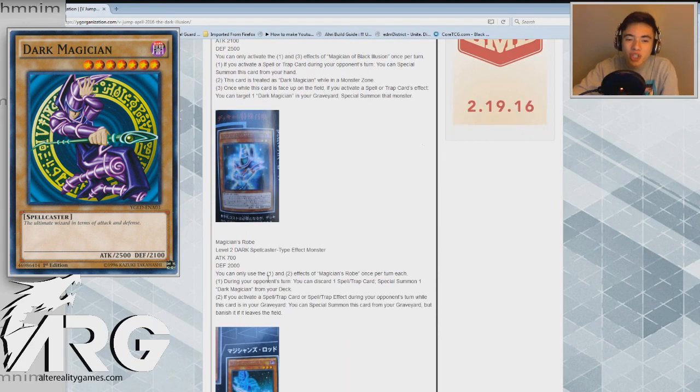Next we have Magician's Robe — a level 2 Dark Spellcaster type effect monster, 700 attack, 2000 defense. You can only use the first and second effects once per turn each. First effect: during your opponent's turn, you can discard one spell or trap card to special summon one Dark Magician from your deck. Second effect: if you activate a spell or trap card or effect during your opponent's turn while this card is in your graveyard, you can special summon this card from the graveyard. Banish it when it leaves the field.